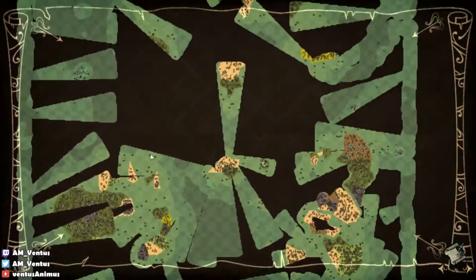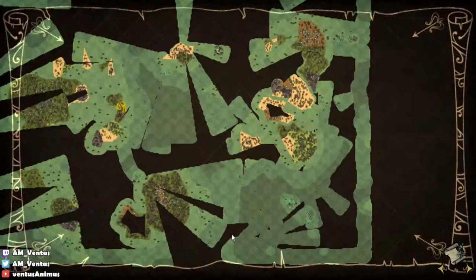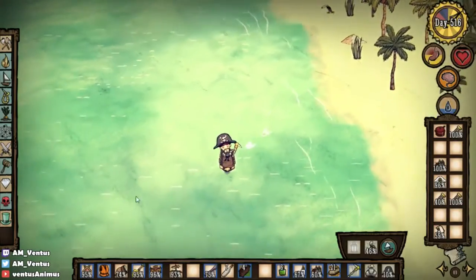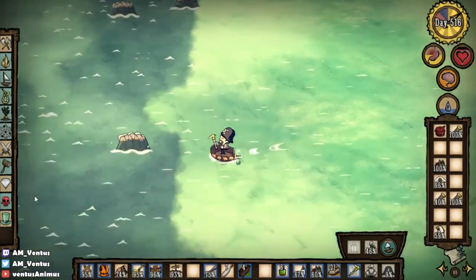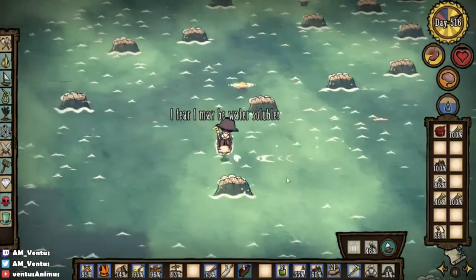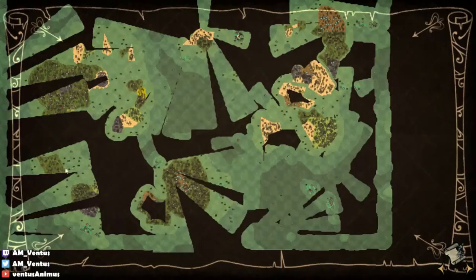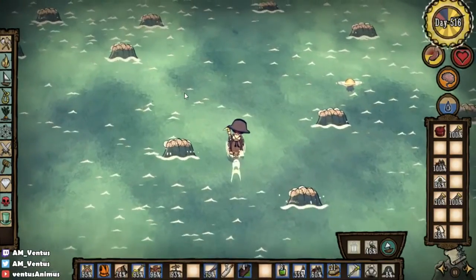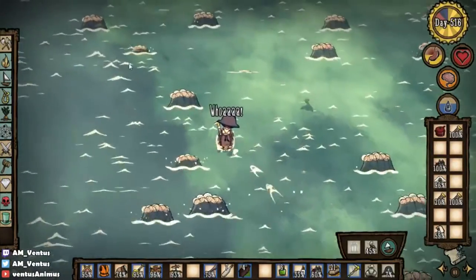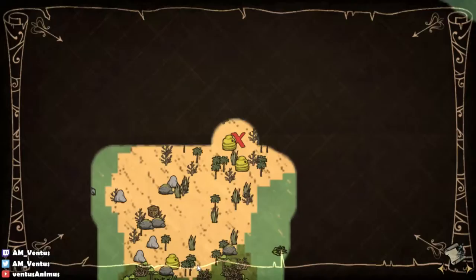So far I don't see any tallbirds, so I'm hoping to get some tallbirds here — at least one or two of them. If I don't get any tallbirds, that'd be really bad. I think every world has at least one tallbird area. It's not the set piece with tree guards. To have the octopus so close to the island — it's one of those things that people dream for.